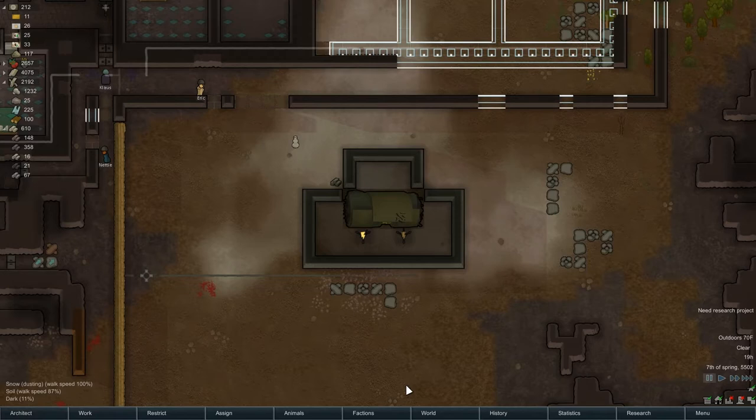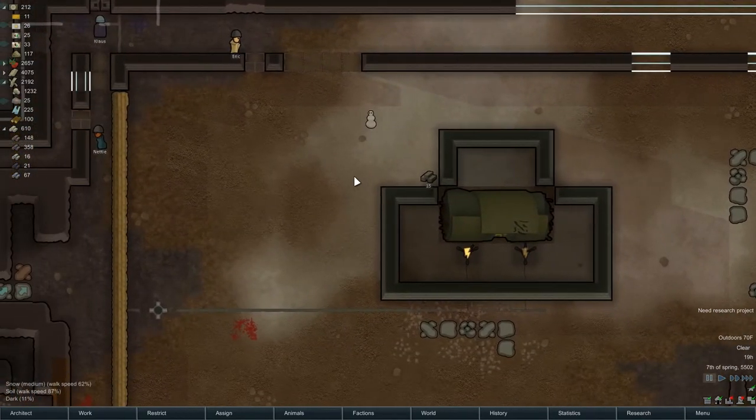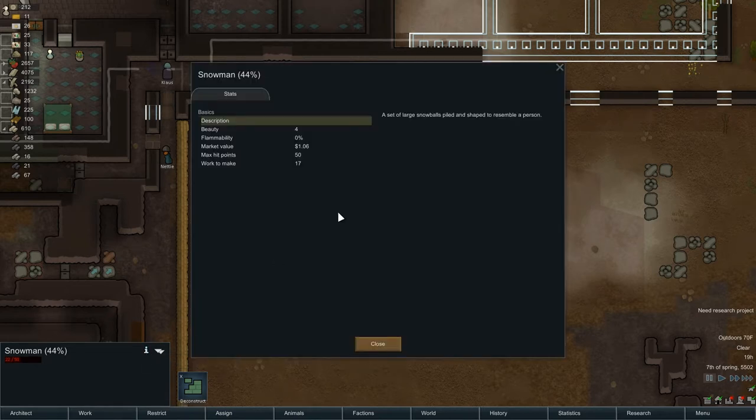Hey folks, this is Noble Rambler and welcome to another episode of Let's Play RimWorld Alpha 13 - Cougar's Hope and Snowmen. So apparently this counts as snow - I was thinking it was more like a poisonous fog, but if it is, it's thick enough to roll into big balls and put little coal eyes into it. A snowman: a set of large snowballs piled in shape to resemble a person.